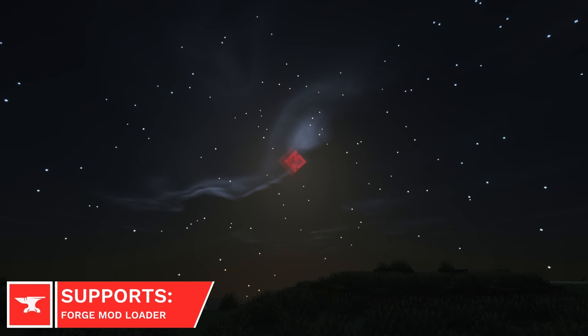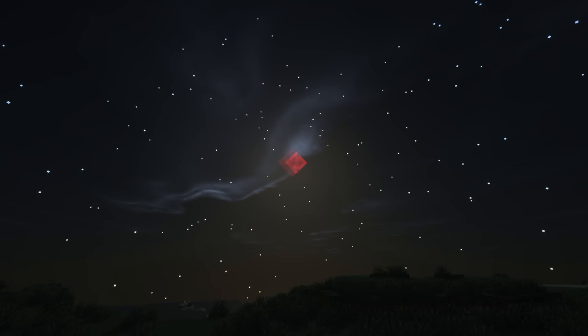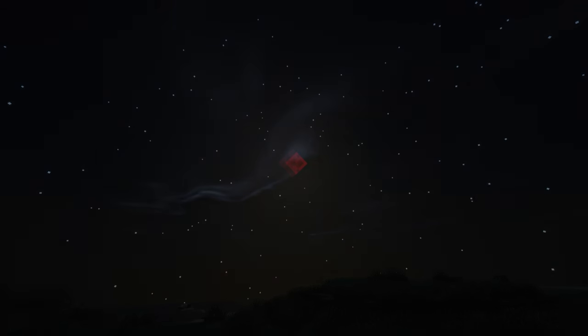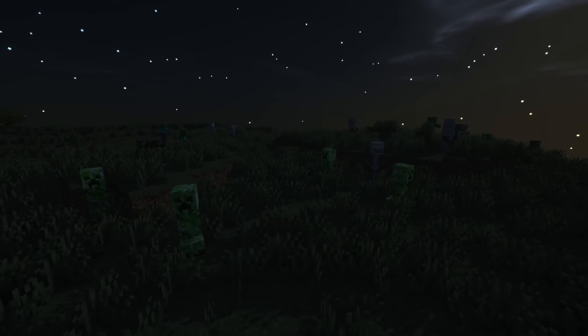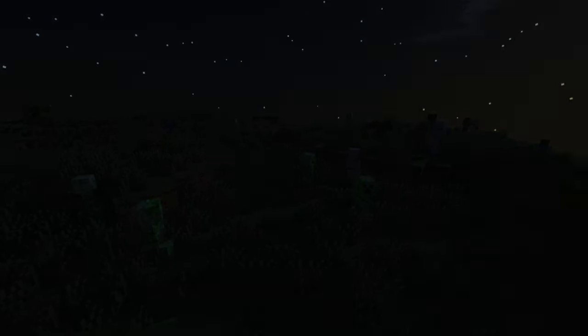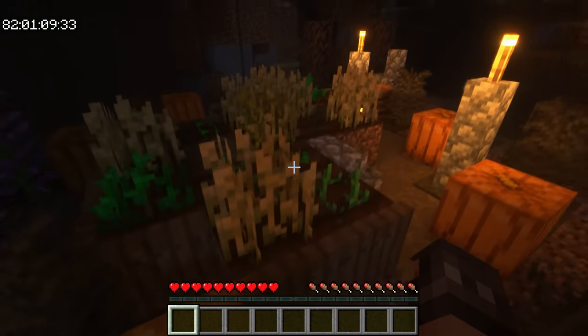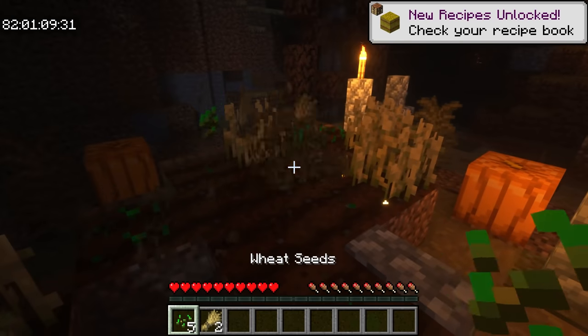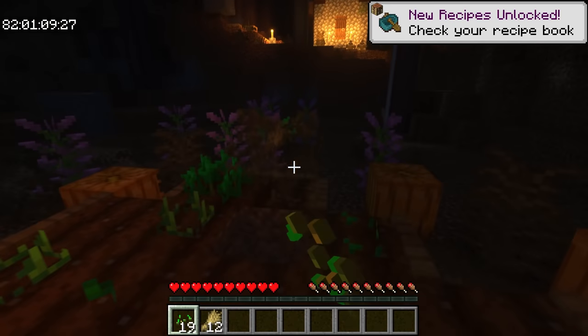Enhanced Celestials aims to make Minecraft's nights more interesting. Currently, there are two new moon types, which are the Blood Moon and Harvest Moon. During a Blood Moon, the number of monsters that spawn will be greatly increased, and you won't be able to sleep. Whereas during a Harvest Moon, the crop growth rate and the amount of crops that are dropped will be massively increased. The developer has more events planned too, with the Blue Moon being next.